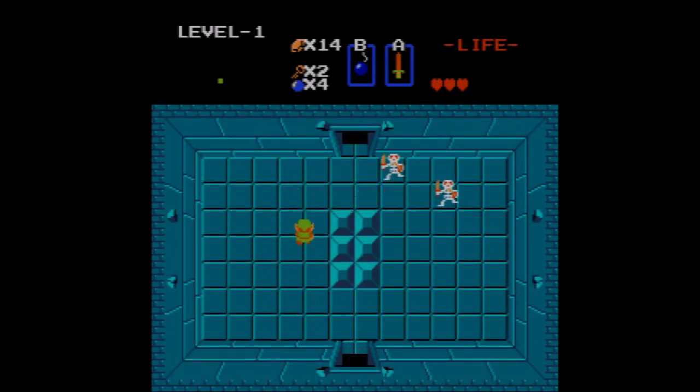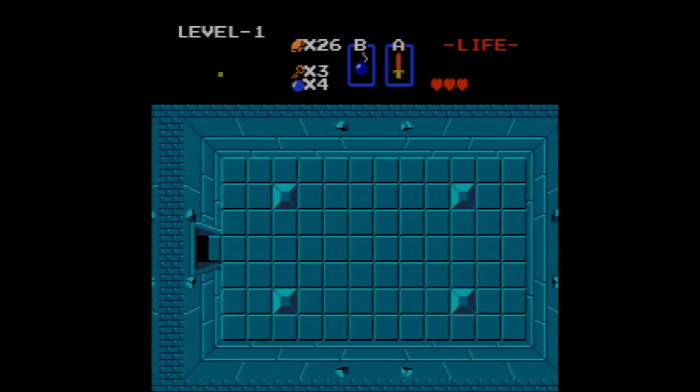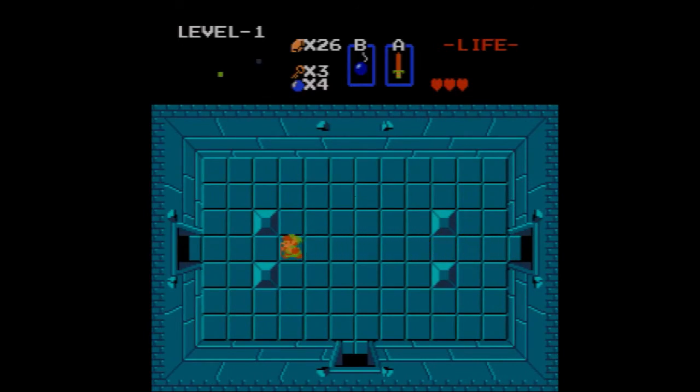Let me deal with these Stalfos. I already got enough money to buy bombs, but I got some already. Got a key. I should let you know — this is a bombable wall. I've only got four bombs, so I'm not going to waste bombs here. Let me take out these enemies and grab that compass. The Triforce is nearby. I could bomb this wall right here and be much closer to it, but I'm not going to do that. I'll be able to get more bombs later — I want to get some things first.